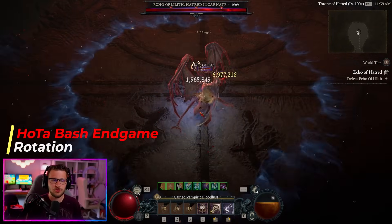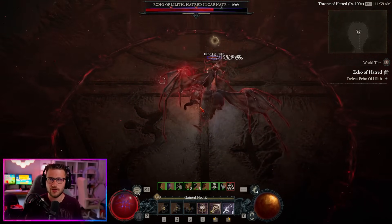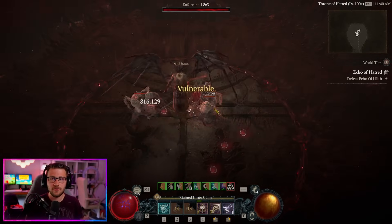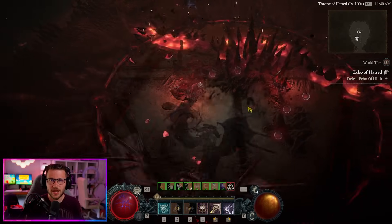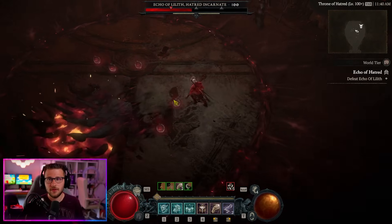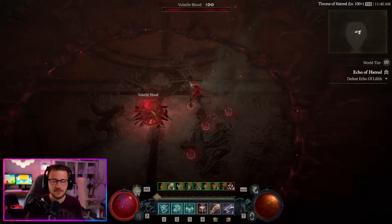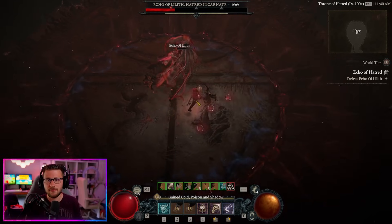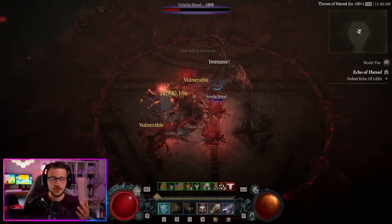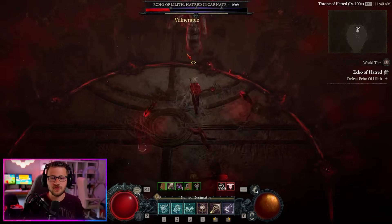The rotation for this build is fairly simple. Use Steel Grasp to pull enemies in, use your shouts as needed — especially Challenging Shout for DR to stay alive. Once enemies are pulled in, hit them with Bash until you get four stacks. Then hit the entire group with a Hoda cast to get the 30% additional damage buff for five seconds, proc the Decimator node for another 10%, making 40% additional damage, then keep bashing. Repeat the process constantly: make enemies vulnerable with Steel Grasp, buff damage with Hoda as a buff skill, deal massive damage with Bash, and keep shouts up almost all the time thanks to Bold Chieftain's. That's what makes the Bash Hoda build so OP.